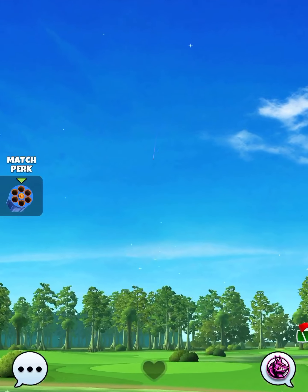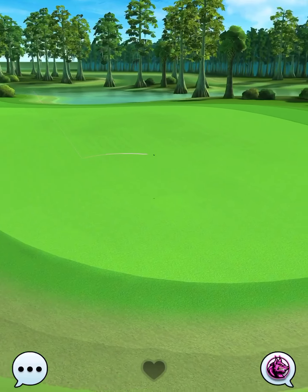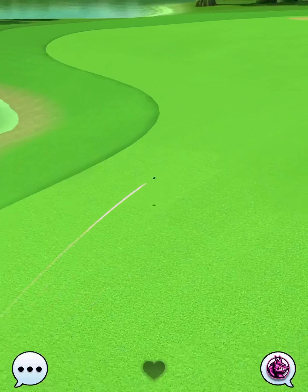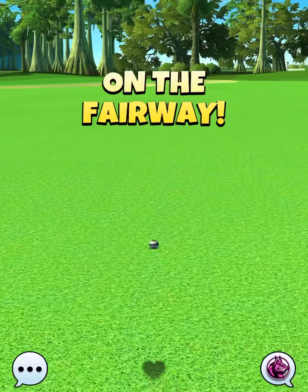Then it's going to be a max overpower slow needle shot. When hit perfect, the ball is going to land in the first fairway, bounce over the water into the second fairway, and then we're going to roll out for a drive distance of 399 yards. Make sure you take note of your drive distance, as we're going to use this to determine our slider percentage for our approach.